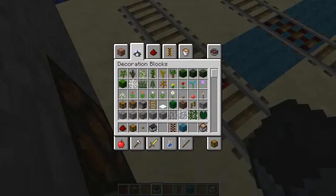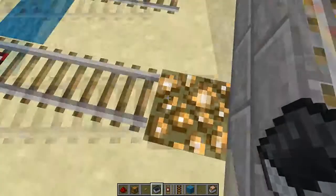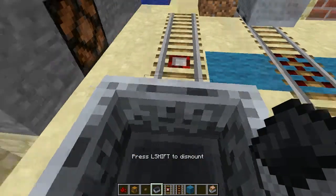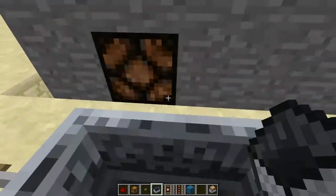Now the next one is called a detector rail. This detects your minecart and will set redstone off. So if I go across here - if it lets me - there we go.